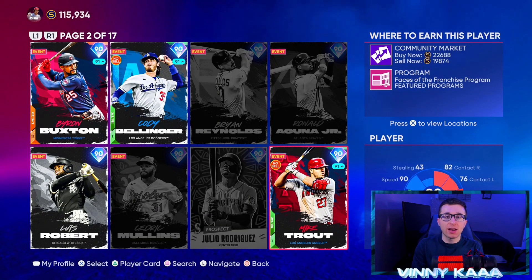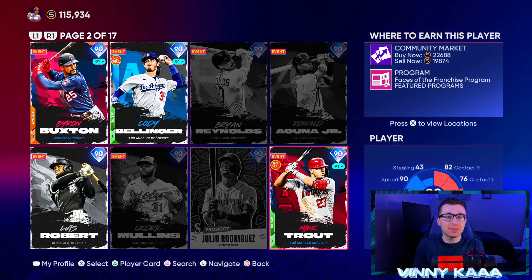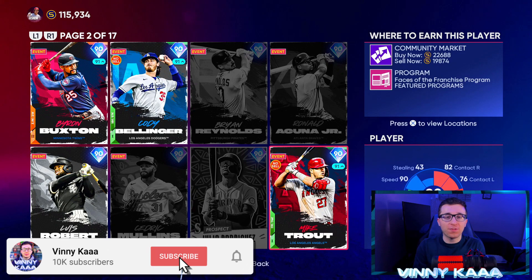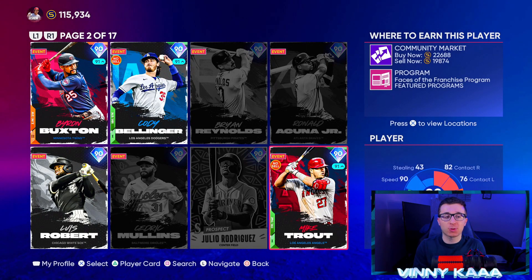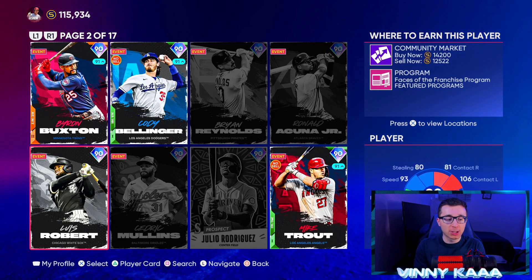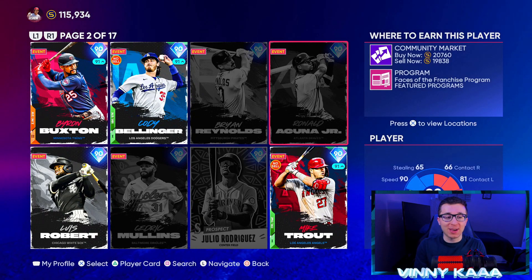Today we're talking the top 10 centerfielders in Diamond Dynasty right now, and I didn't realize this until I went to make this video — this is almost a face of the franchise ranking list for the most part, until we get into the top three, because there are so many face of the franchise centerfielders: Buxton, Bellinger, Robert, Mike Trout, Ronald Acuna Jr. — seven face of the franchise centerfielders, and they're all elite.